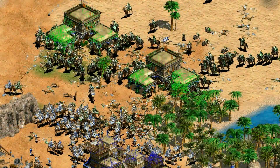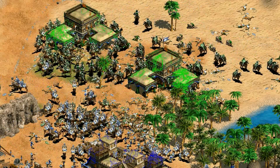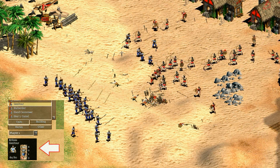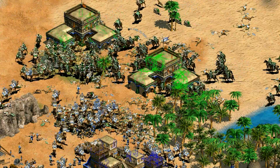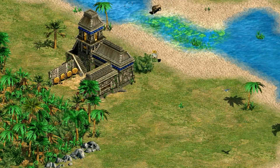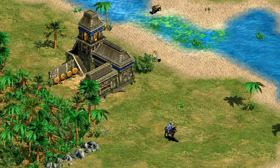Hey guys, Spirit of the Law here. This video is going to be taking a look at the Berbers' unique team unit, the Genitur. This isn't the Genitur from the Age of Conquerors that you might have seen in the scenario editor, which always seemed to have a bit of an identity crisis. Instead, this is about the Genitur from the HD expansions. I hope you're ready to shake up the Turks' late game and trample all over history with Incas and Aztecs on horses. Let's check it out.